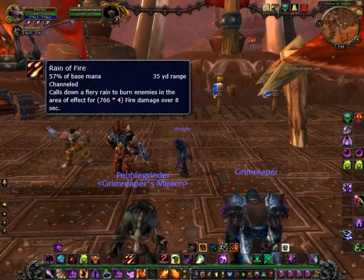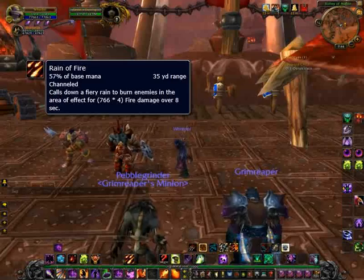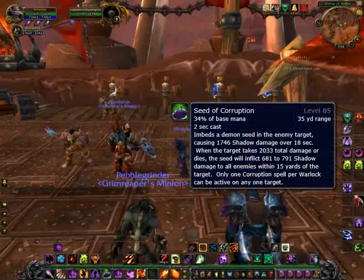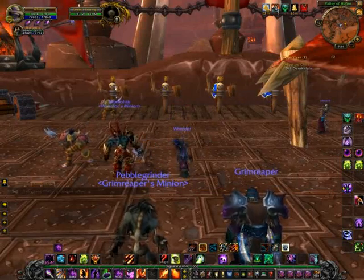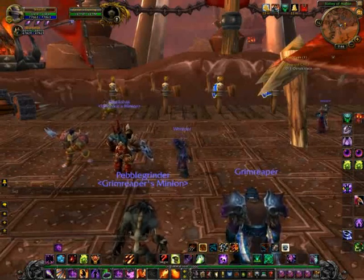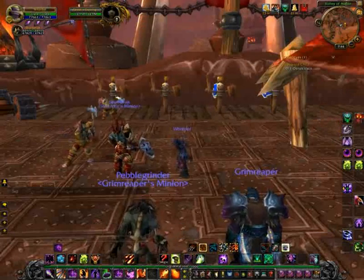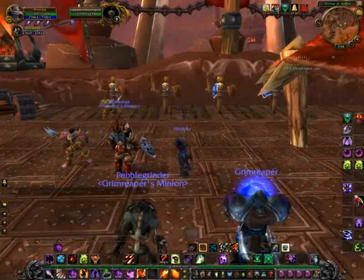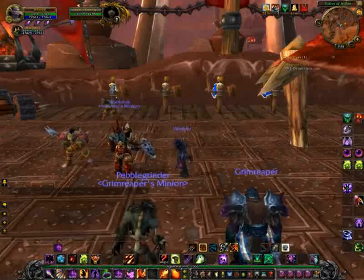A couple options there. One is Rain of Fire, which rains down fire in an area. The other thing you can do is tab target through the mobs in front of you and hit them with Seed of Corruption. If your Metamorphosis is on cooldown — keep in mind that is a 3-minute cooldown — that means you don't have Demon Leap and Immolation Aura. You can use your Shadow Flame and Hellfire, and also your Seed of Corruption. And if worse comes to worst, start dotting the mobs: Corruption, Immolate, and keep an eye out for your Molten Core to proc.